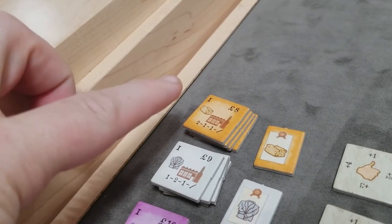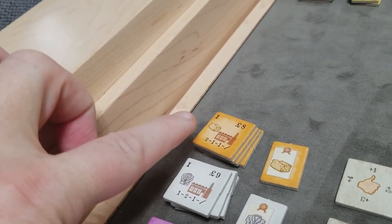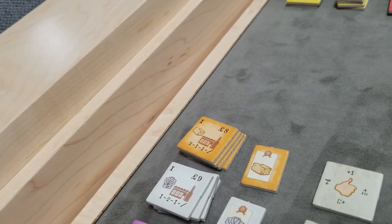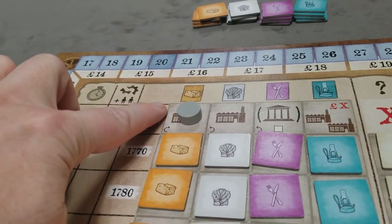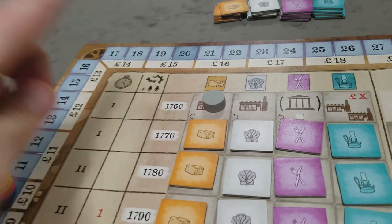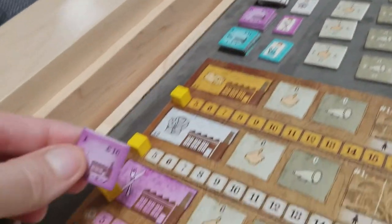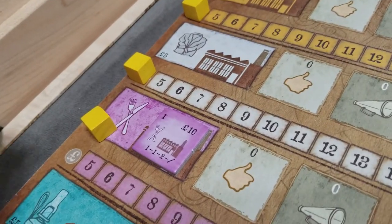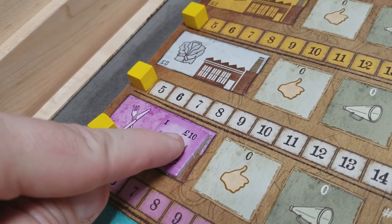Throughout the game, you have to modernize factories in order. Once you have a level one factory, you can modernize to level two and then level three, as long as you're doing it sequentially. But in round one, we're limited to level one factories. So in turn order, each player selects one factory — for example, I select the cutlery factory and simply place it on my player mat.